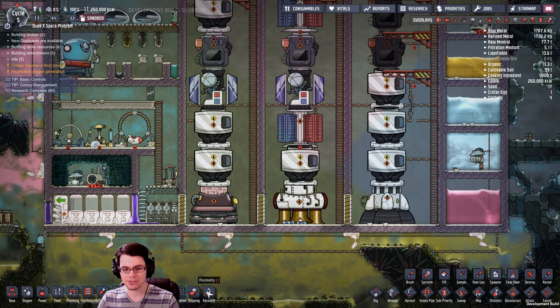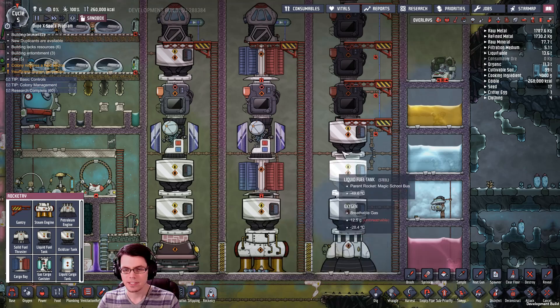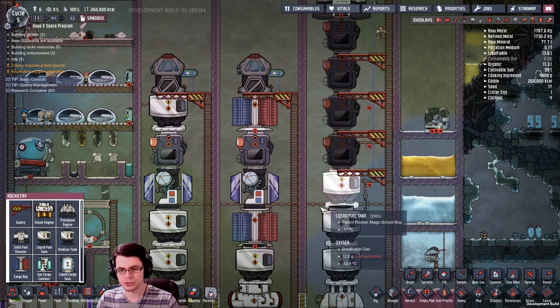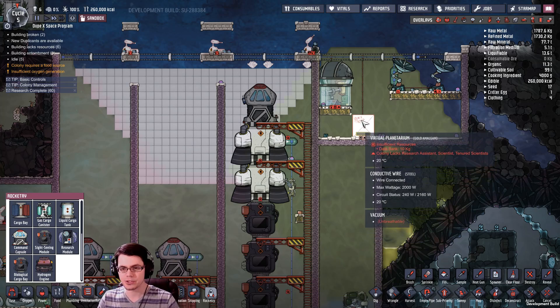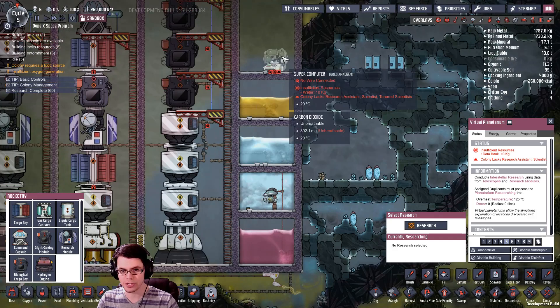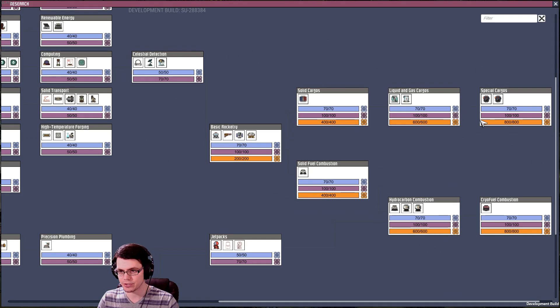There are a couple of new engines available: a steam engine and a hydrogen engine. If you need extra thrust, you can throw on a solid fuel booster. There are also new modules such as the sightseeing module and the research module, which let you go out, get some research, bring it back, and add it to our total research tree. There's quite a bit more on the rocketry side.